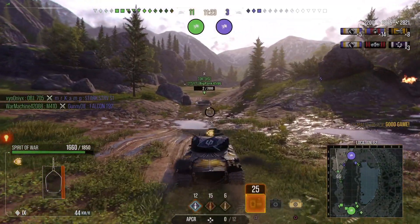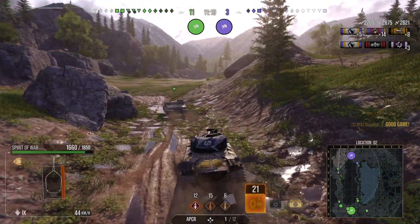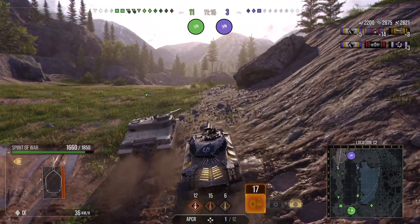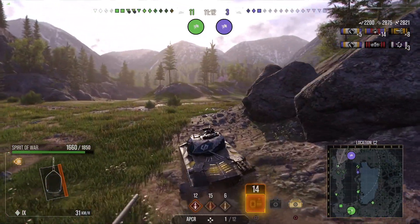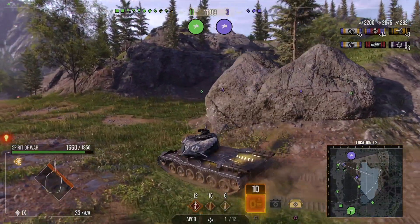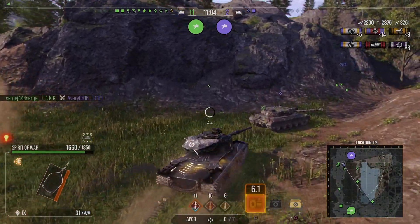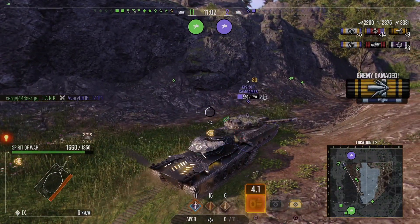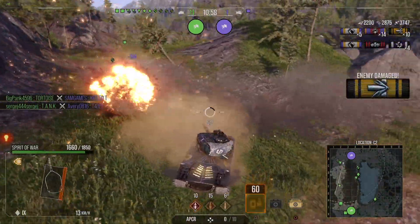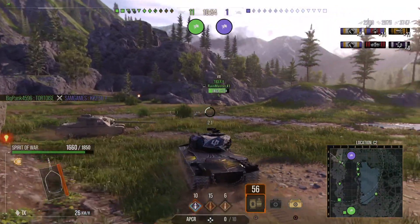A light tank, the Compenser 50T, and the artillery remain — and I also have a two-hit-point Tortoise in front of me. That Tortoise is going to die, especially if the artillery lands any shot around me or the Tortoise. Here's the Compenser 50T — I really wanted to track that shot but I kind of rushed it. I did ram it for 80 damage and didn't take any ramming damage to myself.